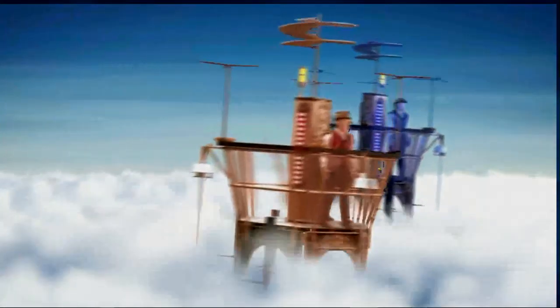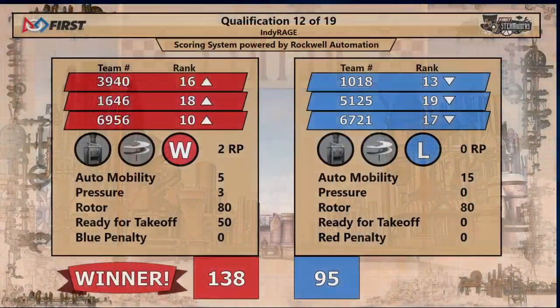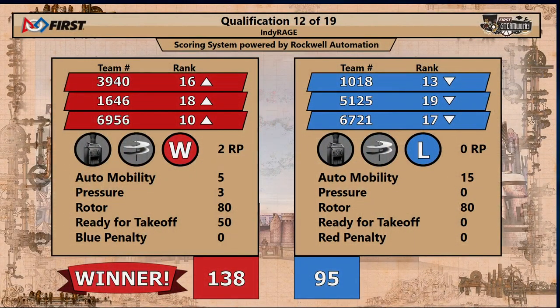Your final score is coming up on the screen. Your winner in that match: your Red Alliance. Red picks up 138 points, Blue 95.